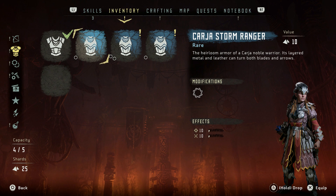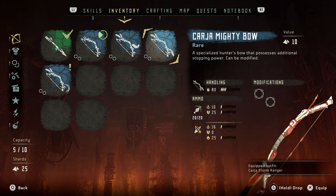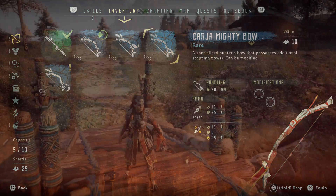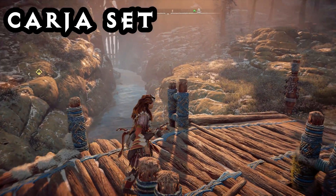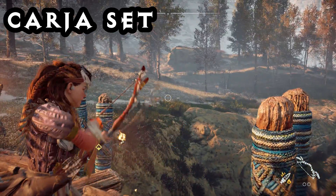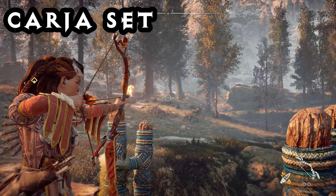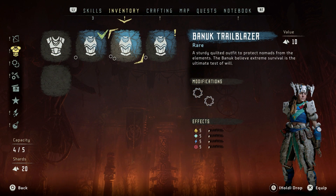I'll go through what each of these items do. The Karja Storm Ranger is a set of armor that seems to be good for defense, good in melee, and for tanking long range damage. The Karja Mighty Bow is fairly much like the standard bow with only a slight appearance change and slight stat changes. Here is what the Karja set looks like — it's pretty cool. I'm liking the little talisman things on your arm, that's a nice touch, and the coloring is pretty nice.